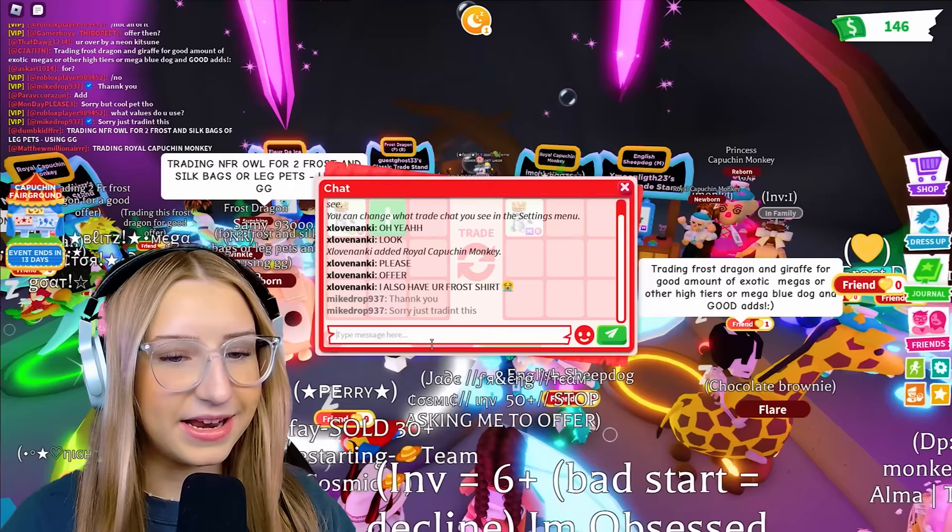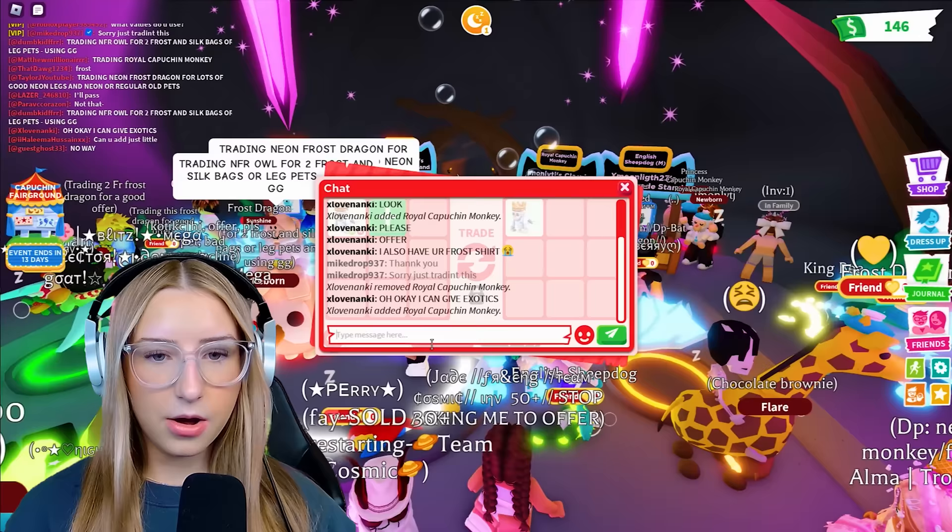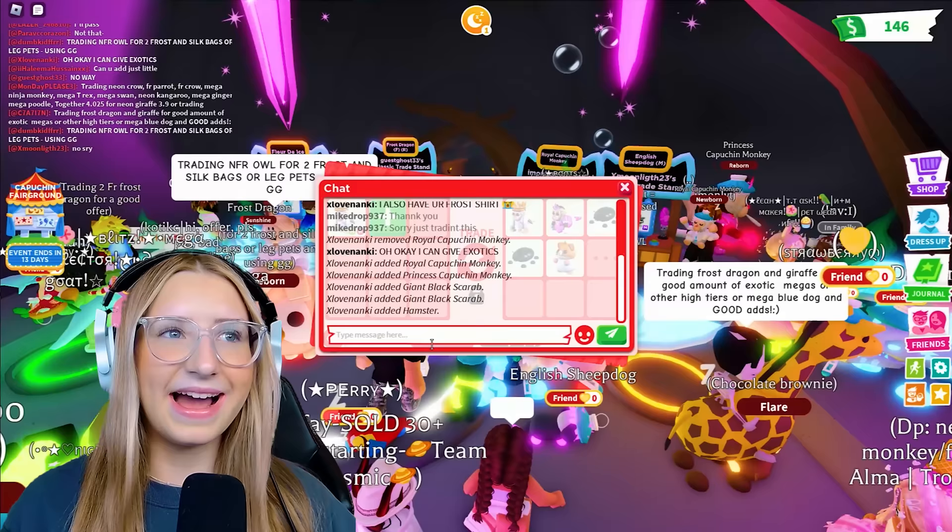But I would probably say, sorry, I'm just trading this right now. Can I give you exotics? I don't think he likes them. If you know my dad, he's like, yeah, I need that frost dragon and that's good.